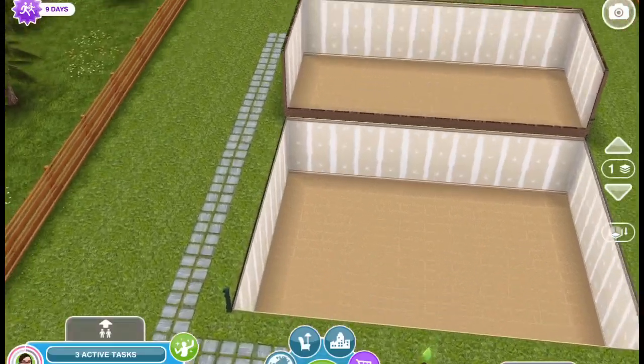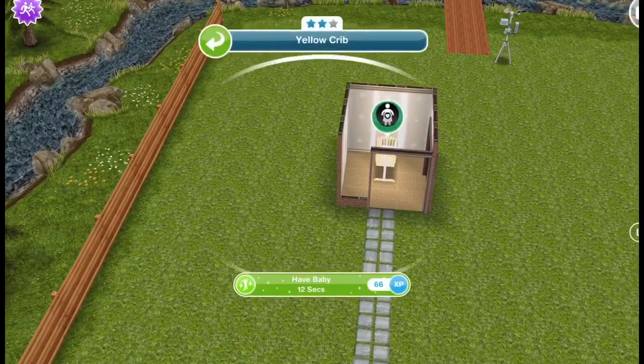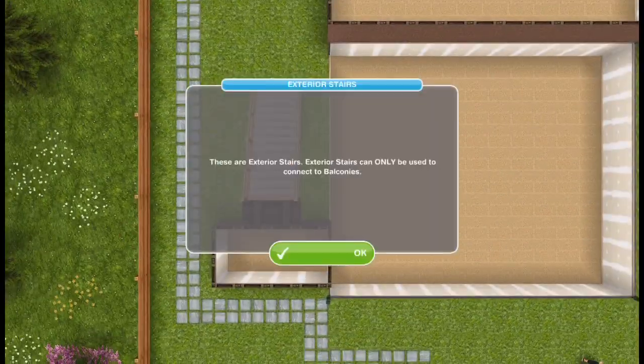So after that room is built, what you're going to do is take your pregnant sim and click on the crib to have a baby.